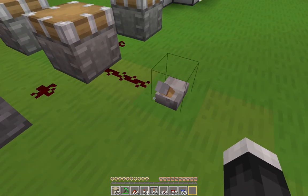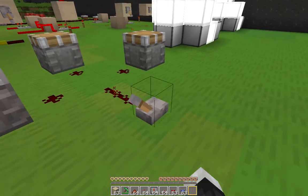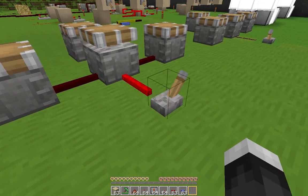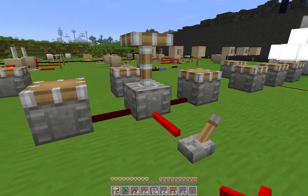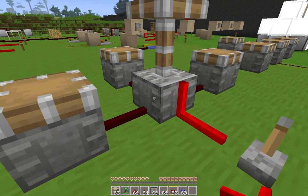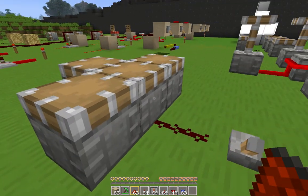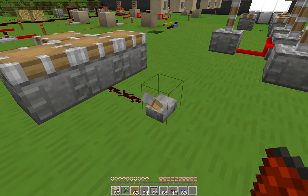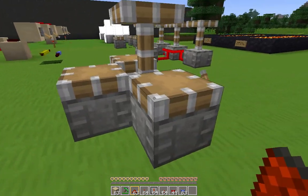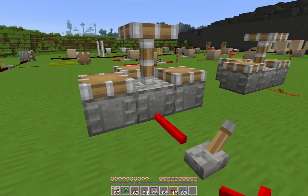Here we can see that a Redstone current does not propagate through a piston. Likewise, the signal doesn't propagate through a piston when RedPower wires are attached. However, this is another case where wires are very useful, since they can be placed on the sides of the piston itself, and can extend the signal in that way. Similarly, with no space between the pistons, only the one in the middle receives a signal — this is true for both Redstone and RedPower wires. But again, we can place the wires on all the pistons themselves to power them all around.